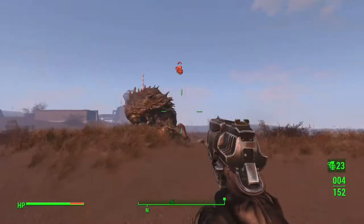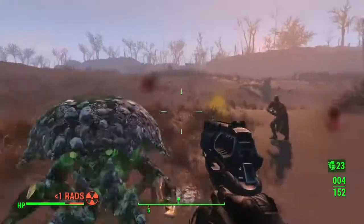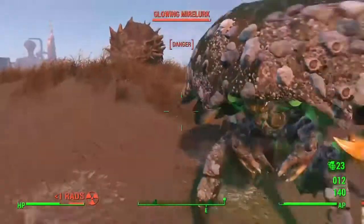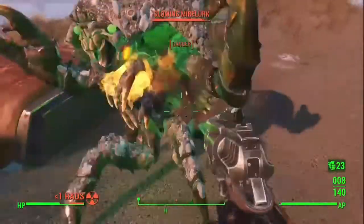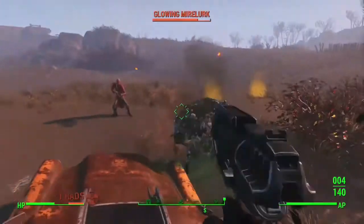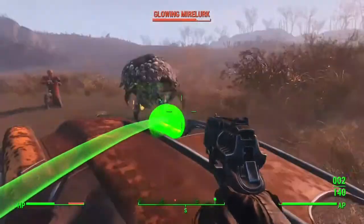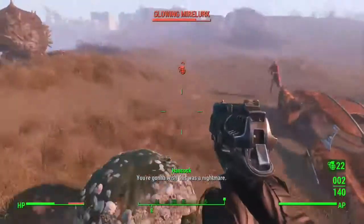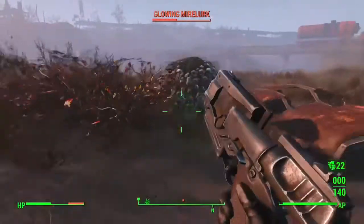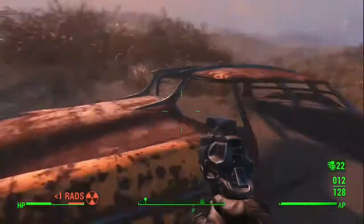Combat is more lethal for everyone — you now deal but also take more damage. You can increase the damage you deal even further with adrenaline, more on that below. Fast travel is disabled; if you wish to be somewhere, you'll have to physically travel there. Weighted ammo: bolts and shells now all have a small amount of weight which varies by caliber. Heavier items such as fusion cores, rockets, and mini nukes can really drag you down. Compass: enemies will no longer appear on your compass.